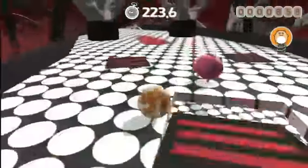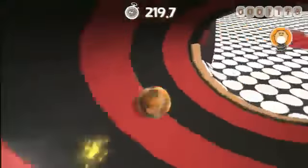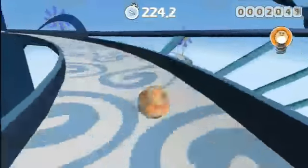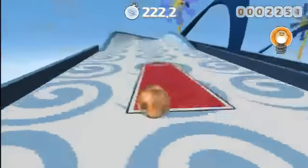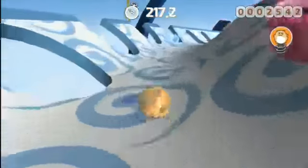Hamster Ball is more concerned with speed rather than precision. You move your hamster with the left analog stick and you can jump with X. That is really all you need to know in terms of controls. The levels are mostly linear paths,